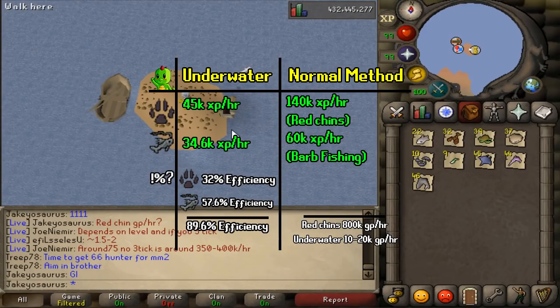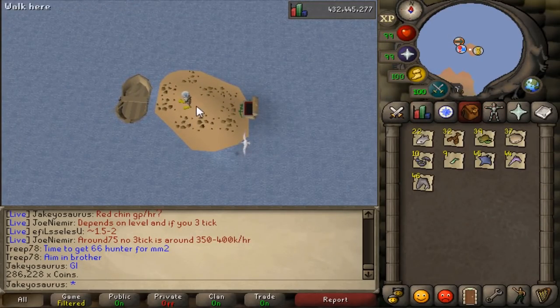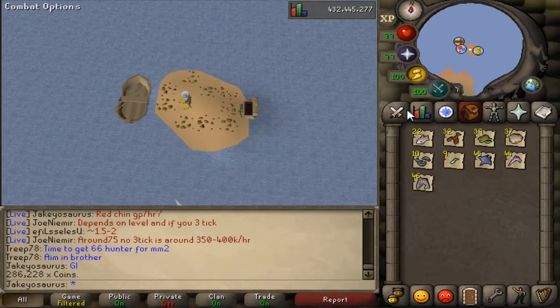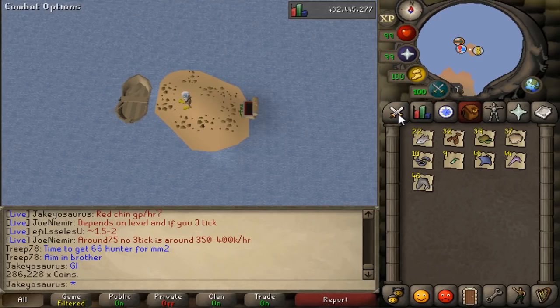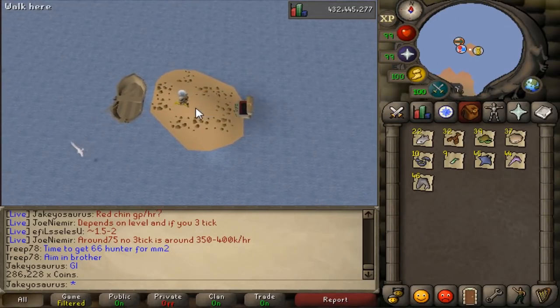Improvements I'd like to see: significantly more fish, or require one jute fiber per driftnet, or a combination of the two, and a tiny buff to the fishing XP and/or hunter XP. At the moment it's 89.6% efficiency and it's effort. The GP an hour just isn't worth it - it needs better GP an hour or better XP to justify playing this. So: 13k GP an hour, 45k hunter XP an hour, 34k fishing XP an hour. If it was me I'd totally do Barbarian Fishing and red Chinchompas separately rather than this, because you get all the XP faster and you make a lot more from red chins.